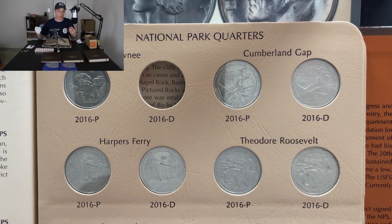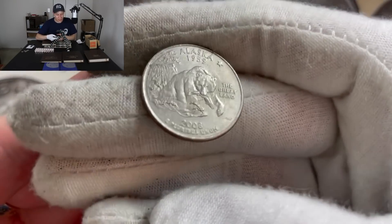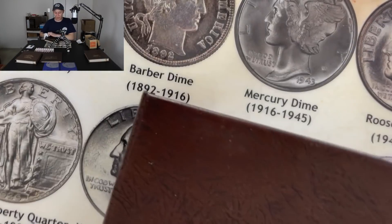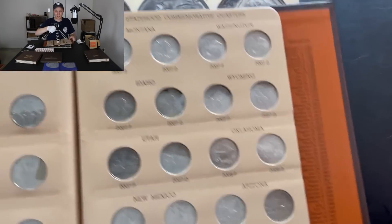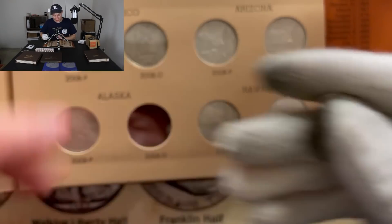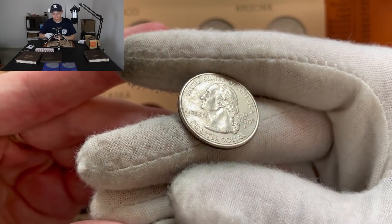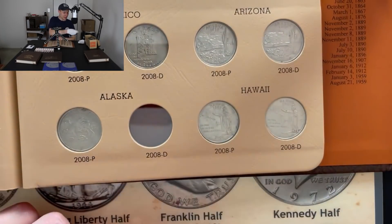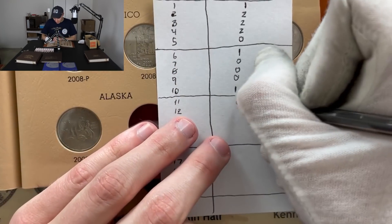Pretty cool — now we know we have at least one coin in. We also still have that Alaska to check. We need to find out which one we need, then flip it over to see if that's the one we got. Opening up the collection to the very last page where Alaska is — Alaska 2008, looks like we need the Denver mint mark. We flip it over and once again it's a Philadelphia. That's the fourth time in a row we've been looking for a Denver and got a Philadelphia.